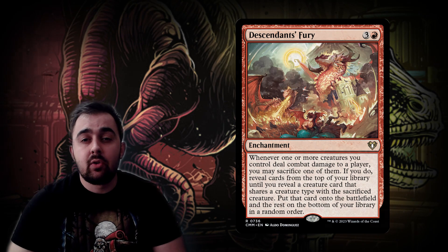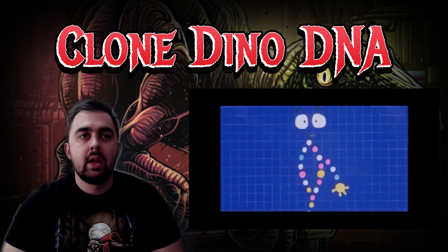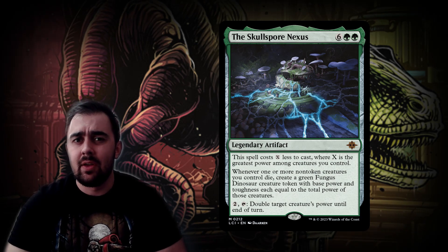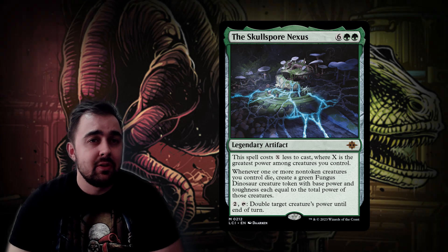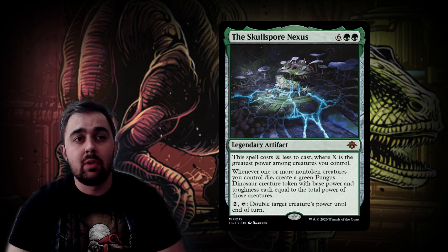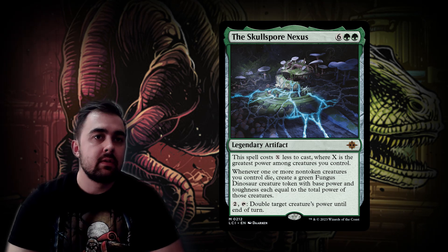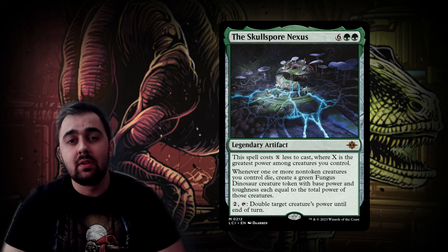Of course, if you're sacrificing creatures through all these pod-like effects, you want value from dinosaurs when they die. Skullsport Nexus is excellent — this spell costs X less to cast where X is the greatest power among creatures you control, so with big stompy dinosaurs it's nearly free. It also creates a green Fungus Dinosaur creature token with base power and toughness equal to the power of a creature that died, and for two mana you can double a target creature's power until end of turn.